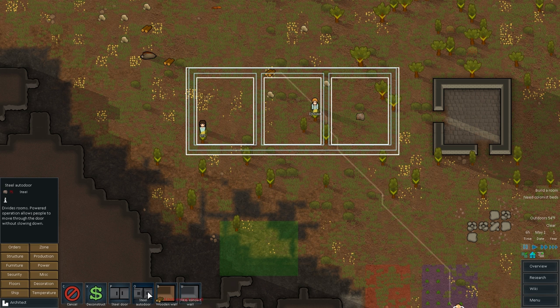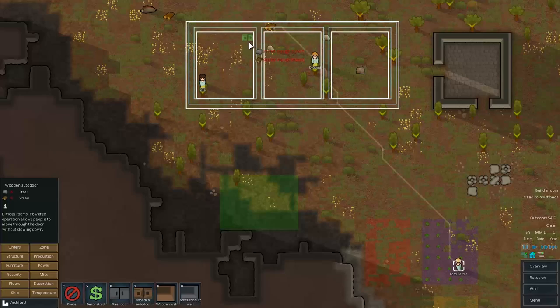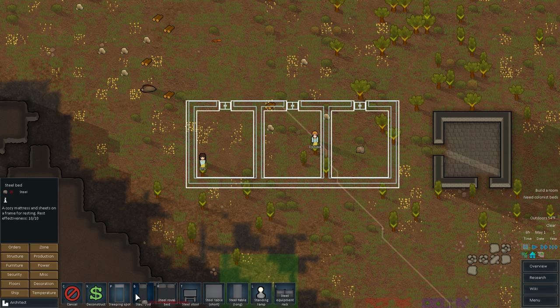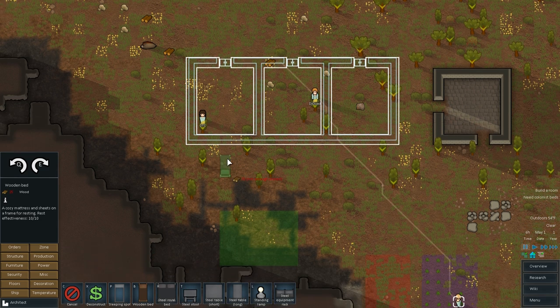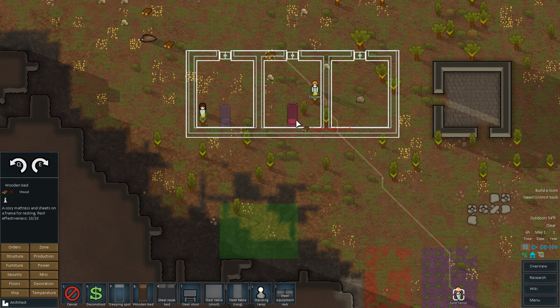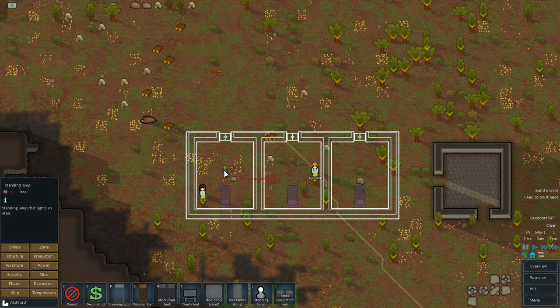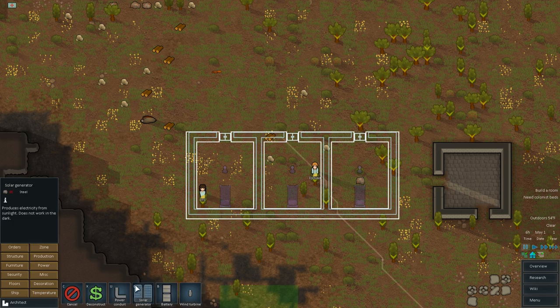There we go. We're going to need some doors in there. So let's go ahead and put some doors — wood doors. We're going to need some furniture because we're going to need some wooden beds. They're also happier if they get their own rooms. That's why I'm putting them in their own rooms. Light source, light source, light source.